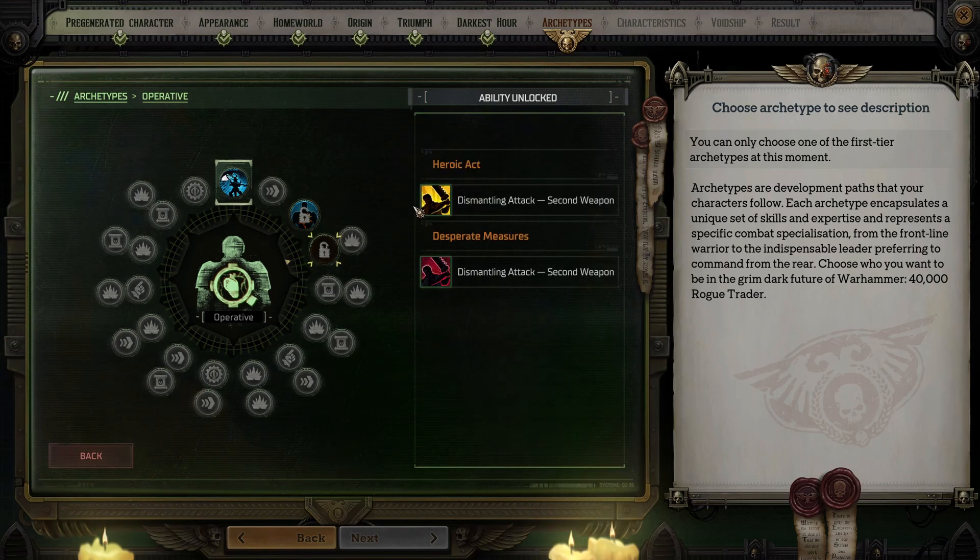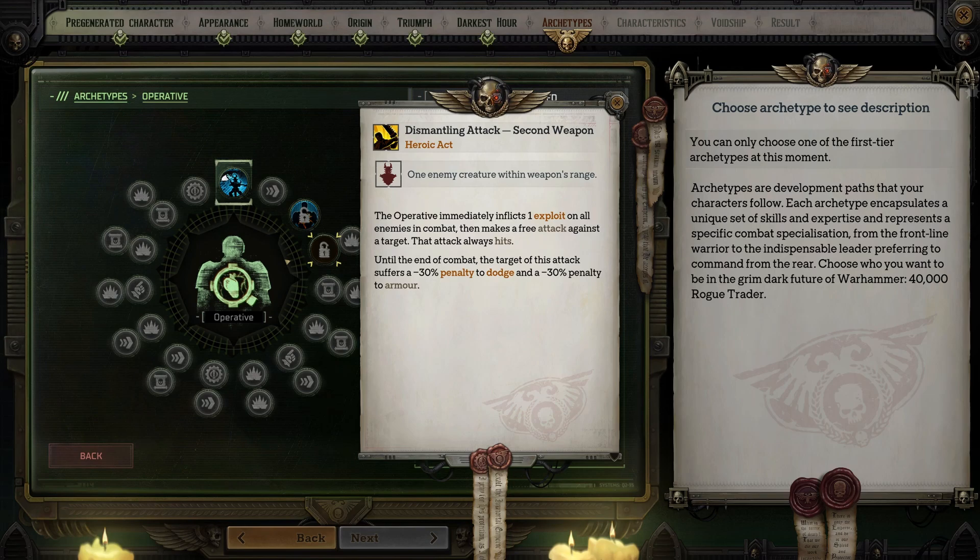At level four, you get your ultimate ability called Dismantling Attack. It inflicts one exploit on all enemies in combat, and you can make a free ranged or melee attack against one target that always hits. Until the end of combat, the target suffers a -30% penalty to dodge and a -30% penalty to armor — a real boss killer. There's also a Desperate Measure version that causes all your attacks to grant plus one action point until the end of combat.